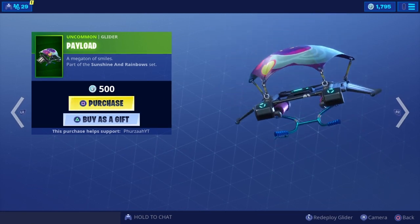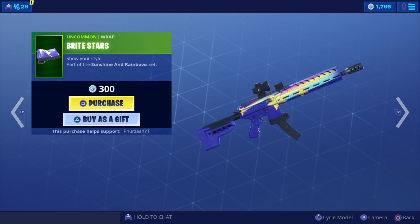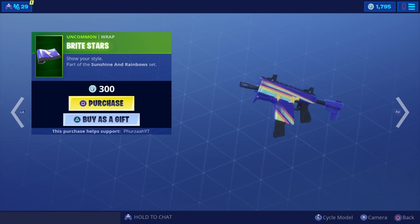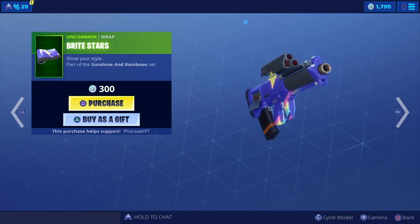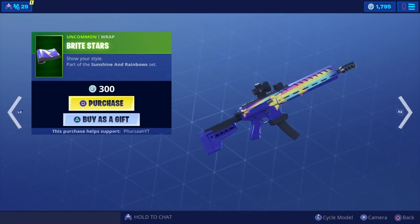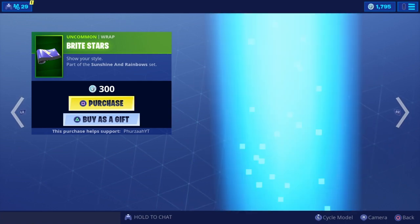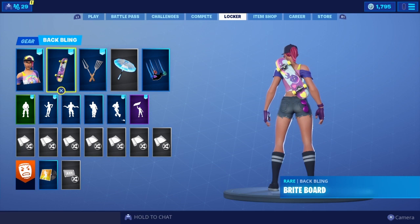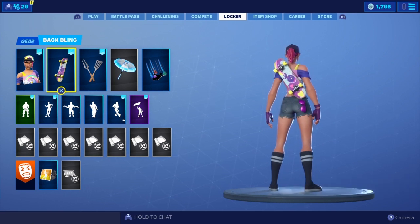Just having a look at the item store — these are the items that come with the set: we have the Payload glider and then the Bright Stars weapon wrap. Let's just cycle through the models real quick before we end the video. That looks really nice — it's actually a pretty decent wrap, and using it with the Beach Bomber skin will make a really nice outfit as a whole. Make sure you guys stay tuned for the Bright Board showcase where I showcase that back bling on all of my skins. I'm out — peace.